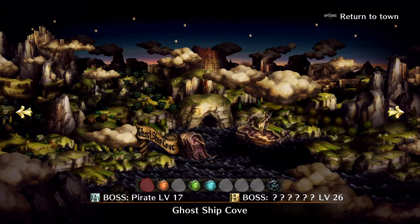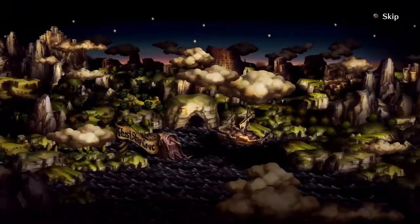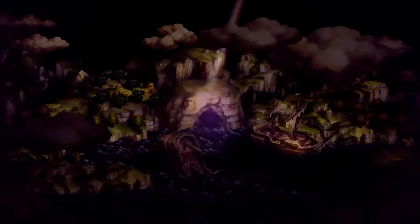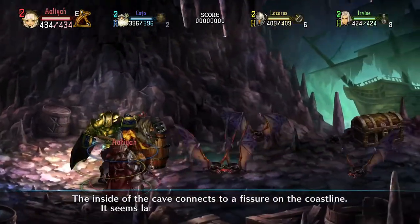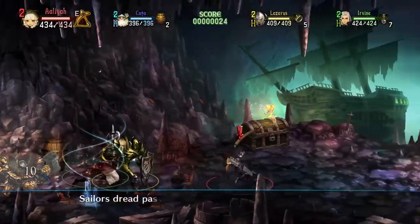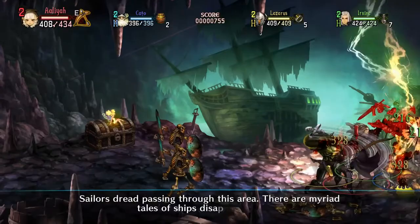Welcome back to Dragon Crown Pro. Previously we got some ruins, which is excellent — we've got four ruins now. We're going to be doing Goffiat Cove 1. The inside of the cave connects to a fissure on the coastline; it seems large enough to contain another ocean. Sailors dread passing through this area — there are myriad tales of ships disappearing.